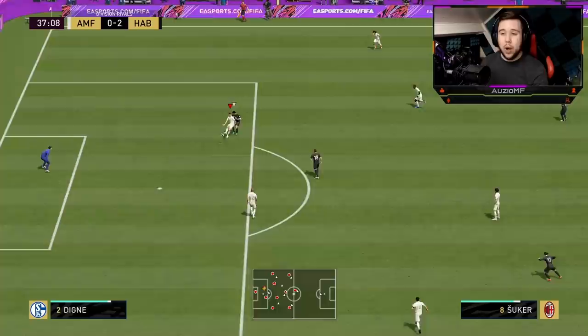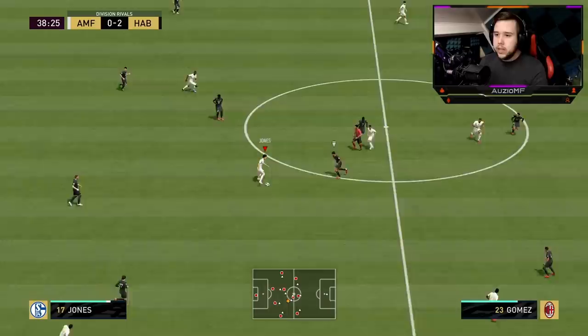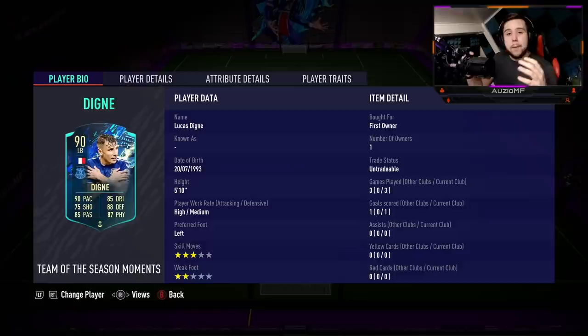I'm going to trust in that 2-star weak foot — and it's going to be a pretty decent pass. Every single time I do those kind of passes with a 2-star weak foot it always goes wrong, it doesn't go anywhere near the player. But with Digne, I'm telling you right now, it's going to the player literally every single time. I don't really feel like he has a 2-star weak foot — low-key could be like a secret 3-star.